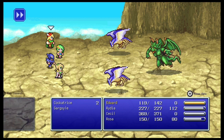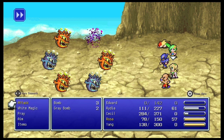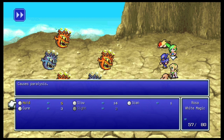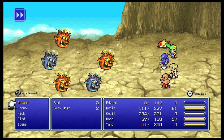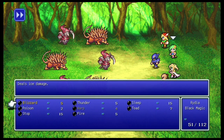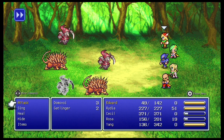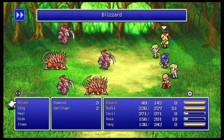There's also the gargoyle - nothing special, just kind of weak to holy. Then finally there's the bomb and the grave bomb, which can cast self-destruct, which is very dangerous. Also just going to cover this one now, but there's a thing called the gatlinger in an upcoming area, but there's literally only one bestiary entry worth mentioning there, so yeah, it's just kind of a better sword out.